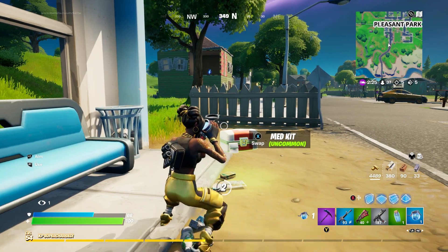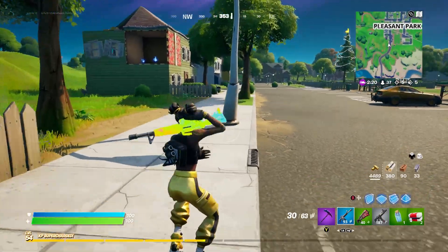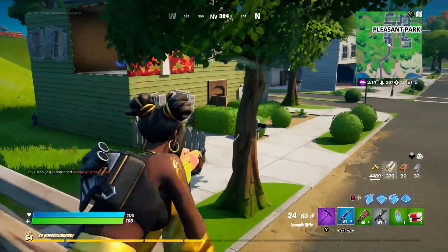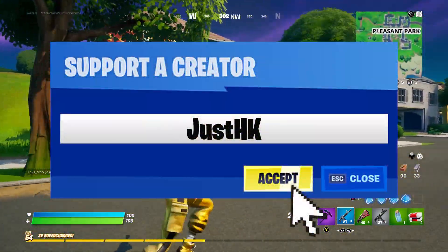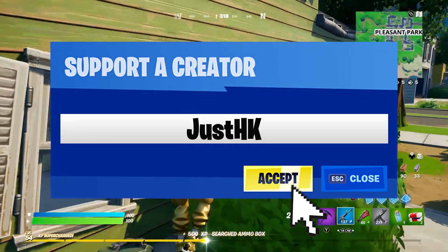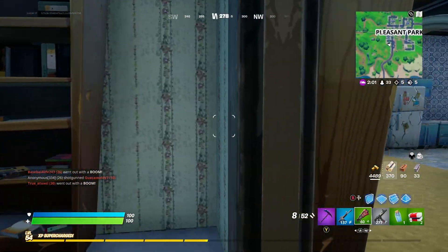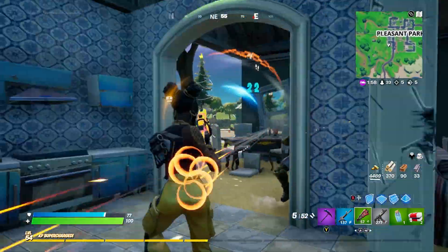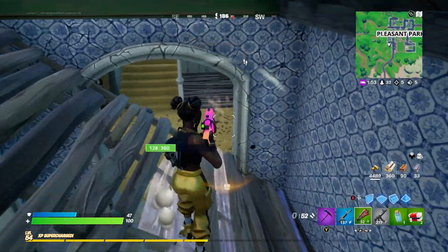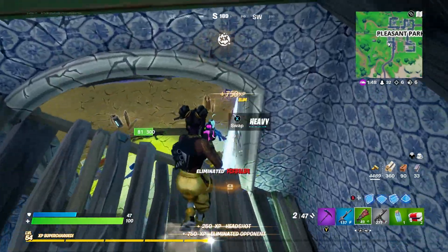Back when I got my code, the way it worked was you gave them three options for your Supporter Creator Code and they picked one that wasn't already taken. My first option was 'JustHK' — I'll pop it up on screen now. You guys can use it until you get your own. Anyway, what they're doing now is taking your Epic Games username and automatically turning that into the code.